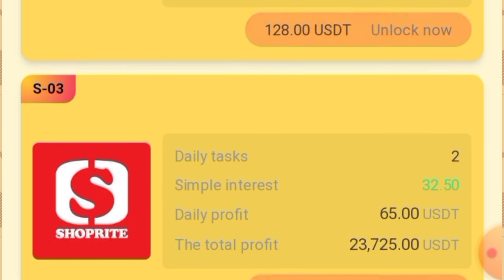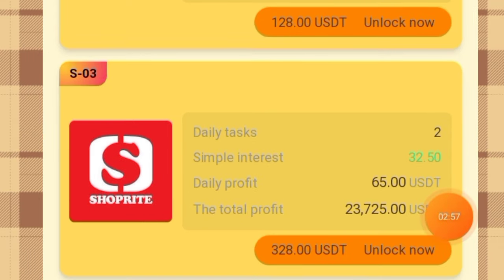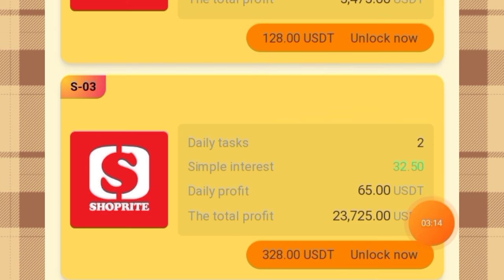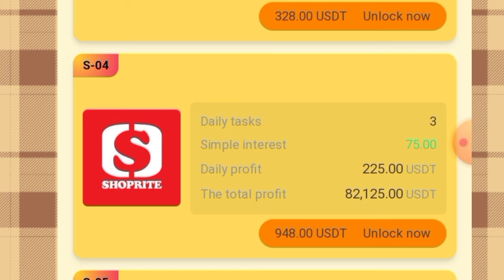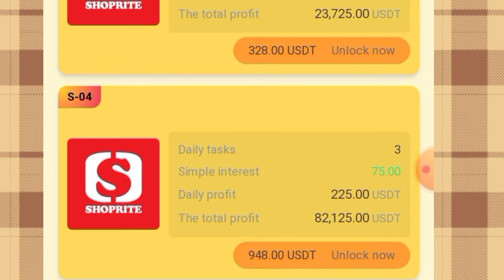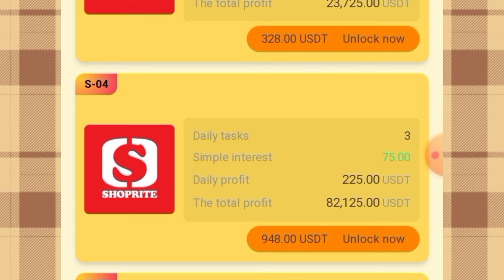For VIP 3, to unlock it you'll need 328 USD. What you have to do is deposit an extra 260 USD, and it will be completed with the 60 USD sign-up bonus to make 328 USD. The daily profit there is 65 USD and the total monthly profit is 23,725 USD — you have to complete two tasks to earn this daily profit. For VIP 4, to unlock it you'll need 948 USD, meaning you deposit an extra 888 USD on top of the 60 USD bonus, giving you 948 USD total.